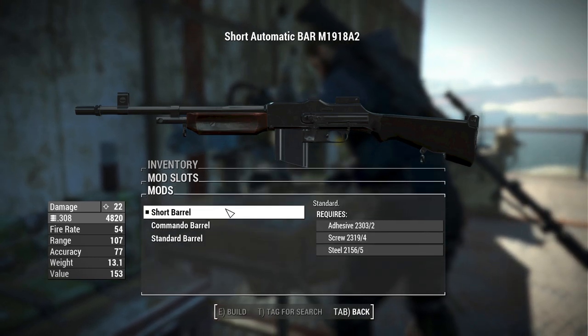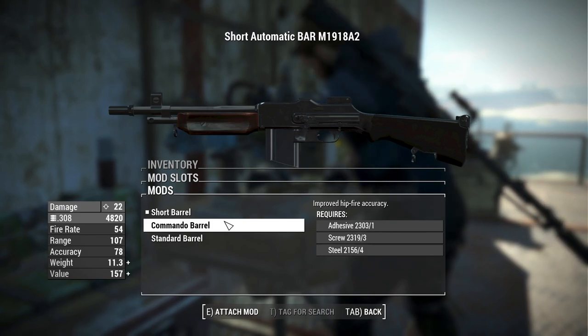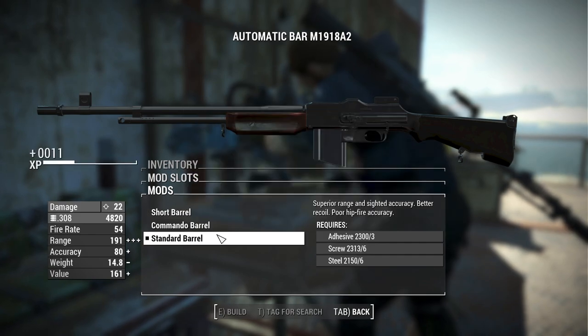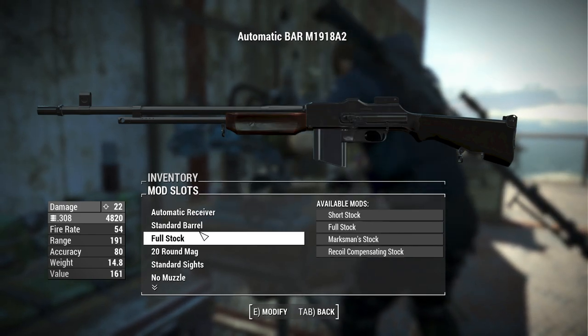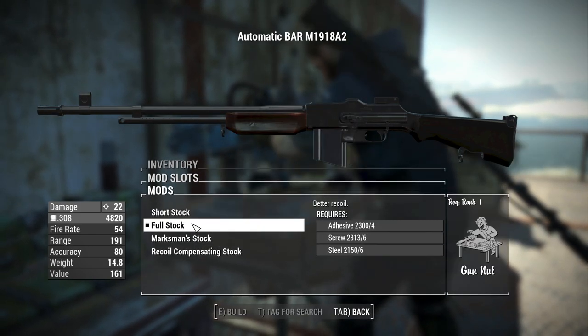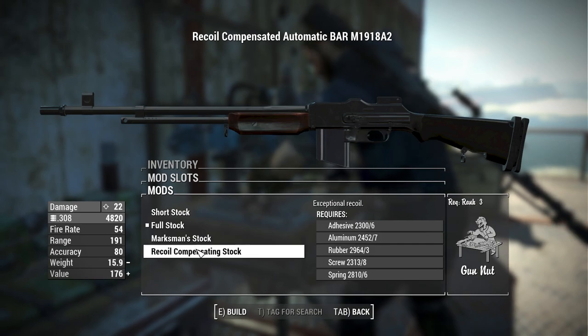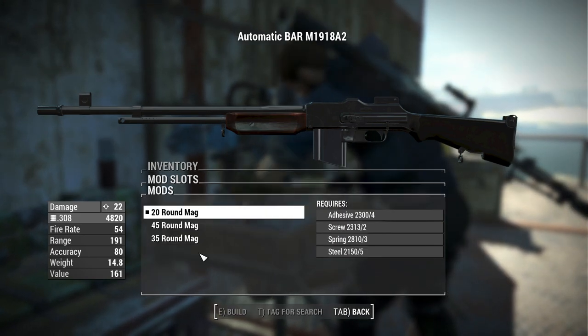For barrels, we have the short barrel, the commando barrel which is even shorter, and the standard barrel which is nice and long. Equipping the standard barrel gives us some additional options. For stocks, we have the short stock, full stock, marksman stock, and the recoil compensating stock.